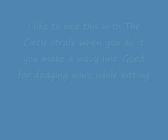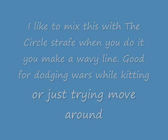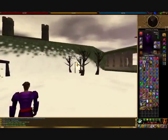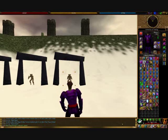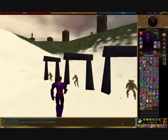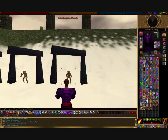This is the outwards circle strafe — I use it all the time. You can use it while kitting, and it's really helpful in group fights when you're in trouble. Usually you have a shield out and you're chugging or kitting massively. You can also use the outwards circle strafe during a cast — to turn towards them to release a war, or to turn towards them to start a cast. Either way, it's helpful.